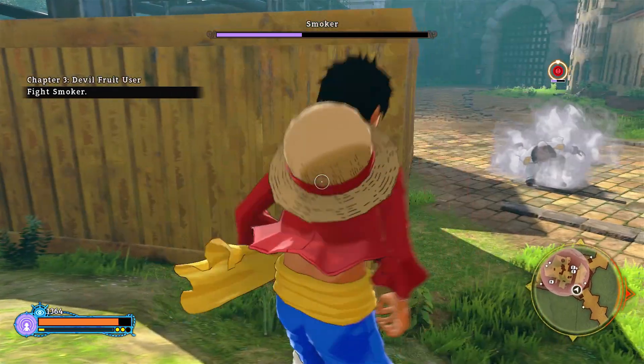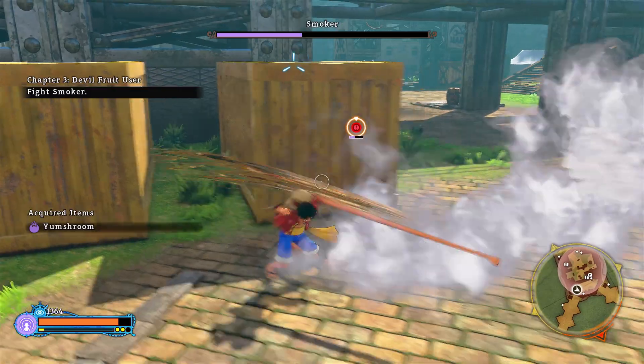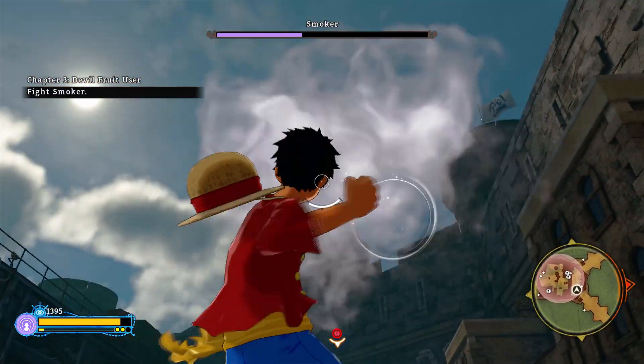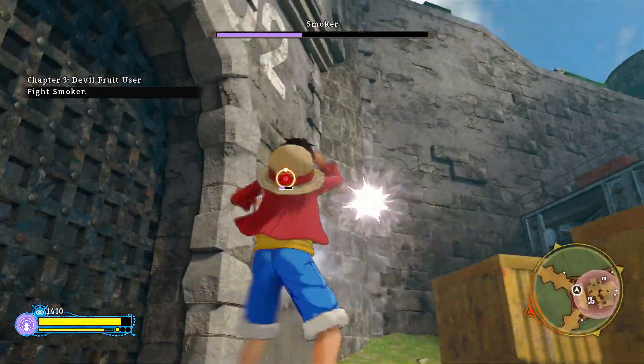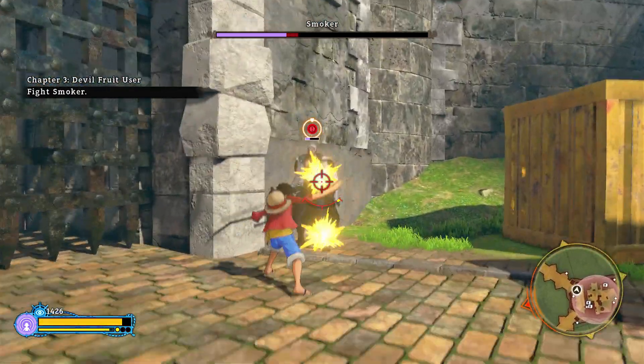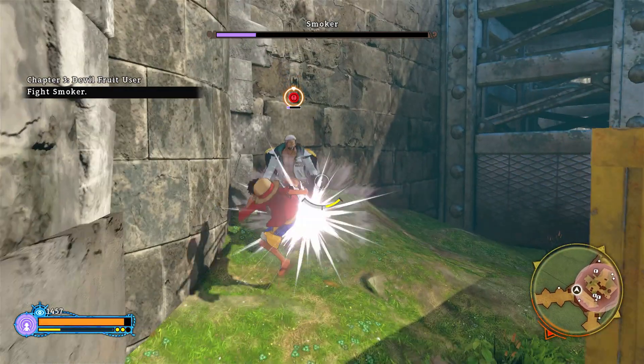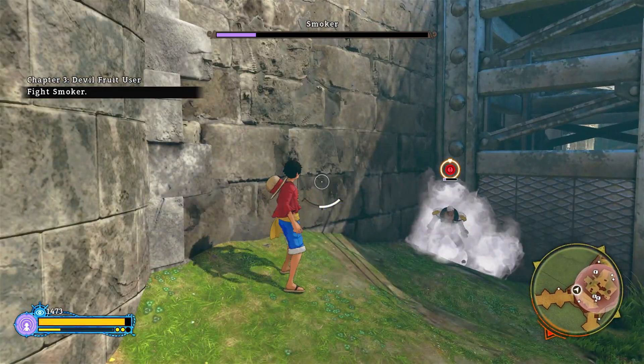If you're in Armament Haki mode, which makes your health bar turn red, you're going to block every time that you press the circle button on PS4 or the B button on Xbox One. How do you switch between modes? That's as simple as just pressing down on the D-pad. Press it down if you're in the blue mode and you'll turn it red, and vice versa.